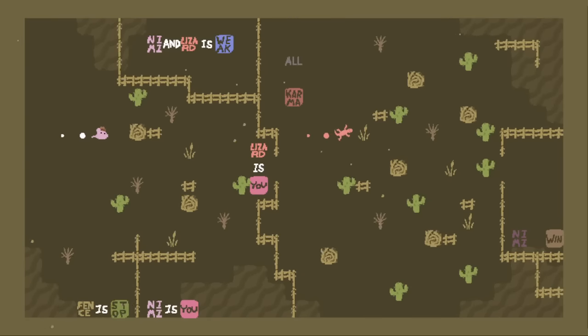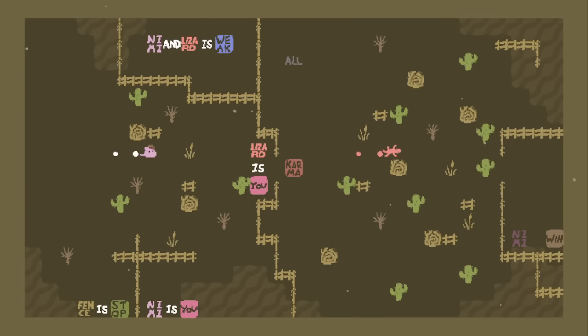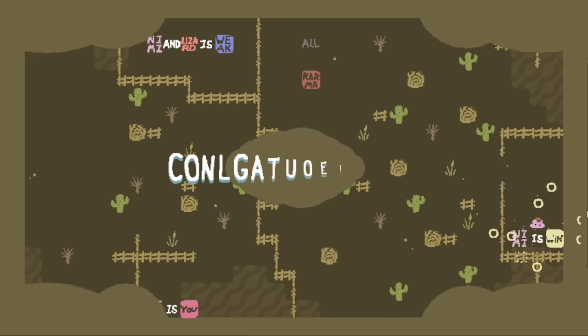Next is Fields of Retribution. We have a lizard on the right side level, controlled at the same time. We have the Karma property. Do I need to make my way across this side without either object dying? Both of them are weak, so it's like a maze to get to the right side without hitting anything. What about All is Karma? If I do All is Karma, then the object that killed the lizard — which was that cactus over there — destroys itself. So Karma means that objects that have killed another object die.